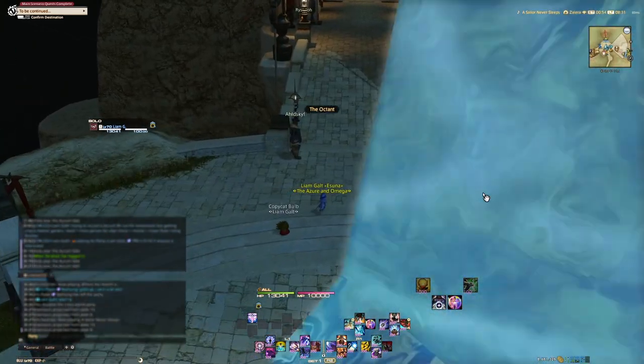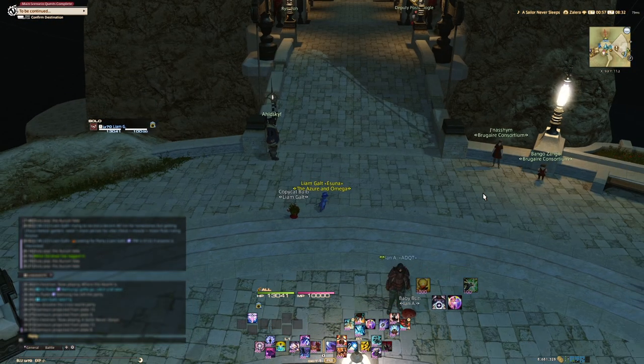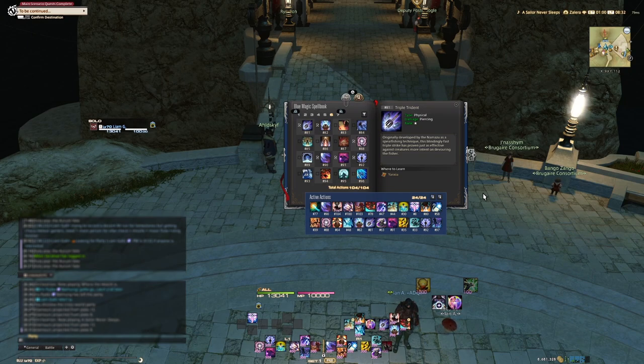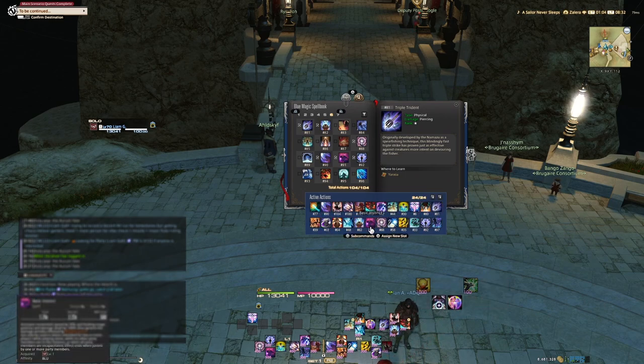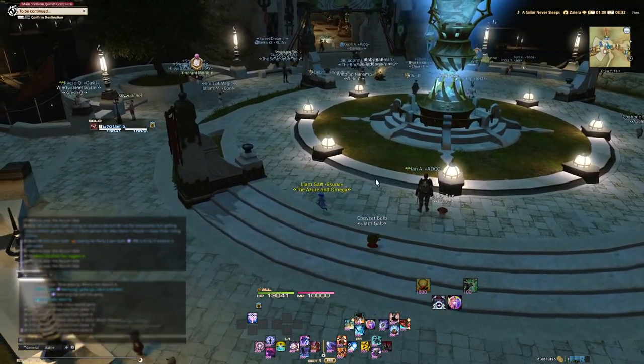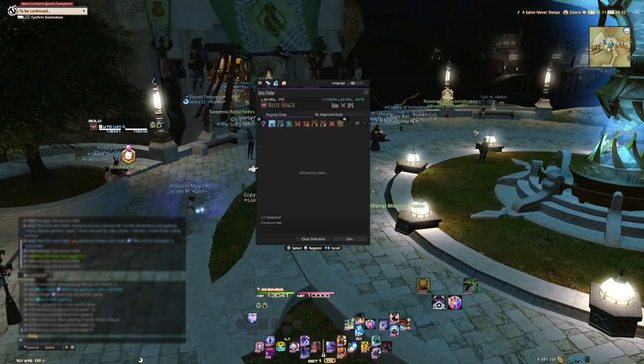For solo, things look a little different. I already have a full solo video so I'm not going to show a full run — I'll fast-forward through it to show it's still doable while I enjoy my morning coffee. The solo guide in the description still applies pretty much perfectly. Main differences for solo: pick up Palm Cure and Angel Snack. Don't forget Basic Instinct — that's important — and Mighty Guard. You also need Missile, Ram's Voice, Ultra Vibration, and Hydro Pull is helpful.